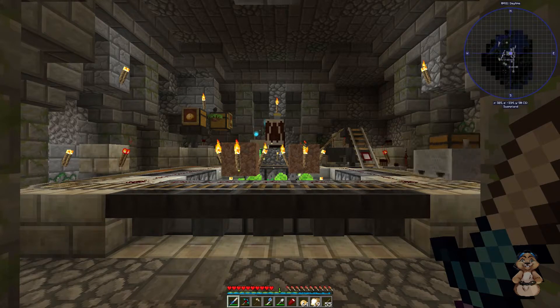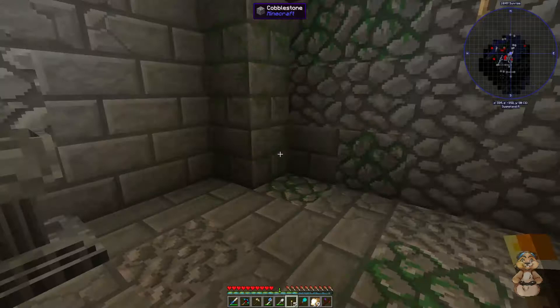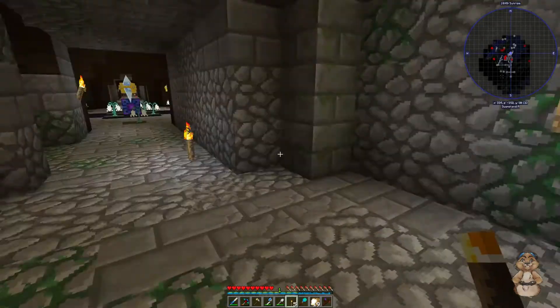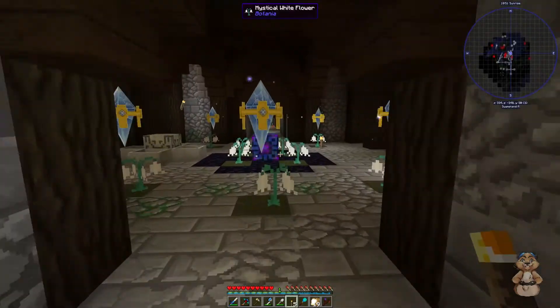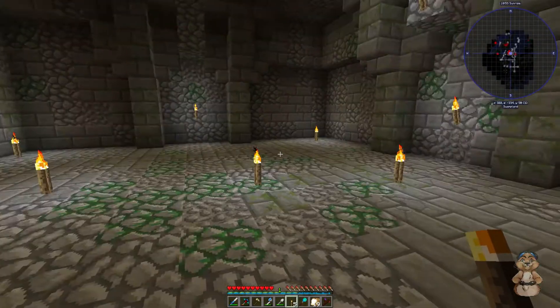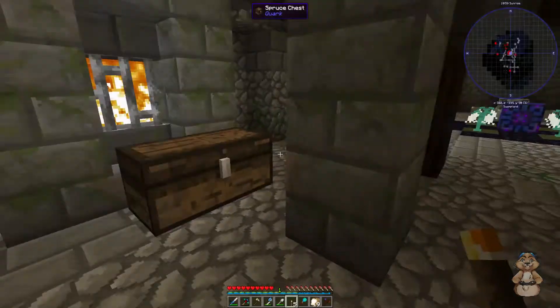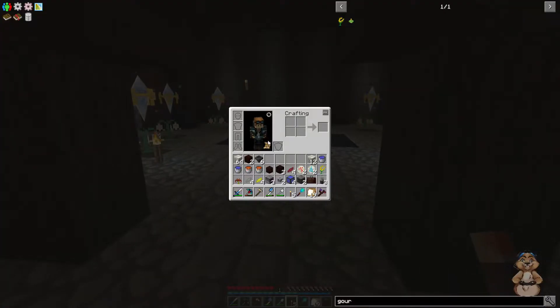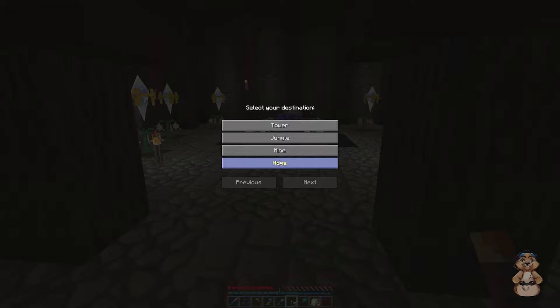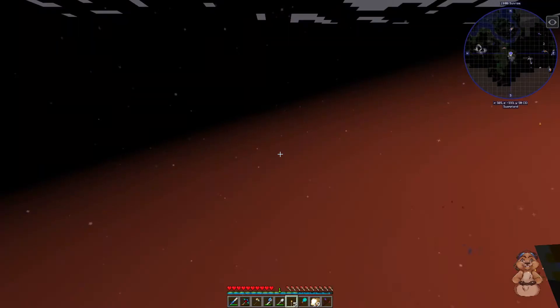All right guys, we're back down here at the petal apothecary because we're going to make some stuff. I ripped all that out and put the floor back. I was going to make some more flowers and I forgot my seeds, so we need to go back and get those. We go to the waystone menu and we're going to go home.